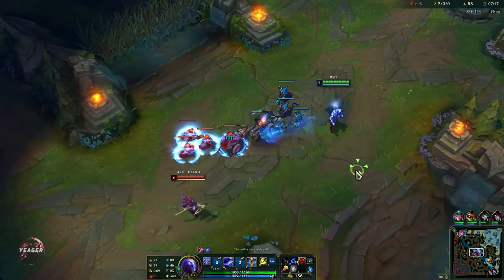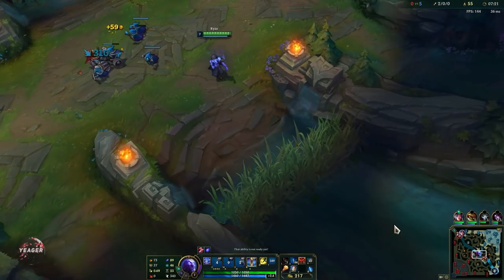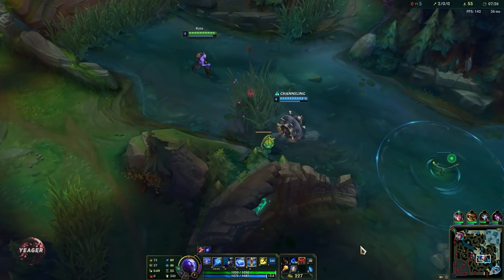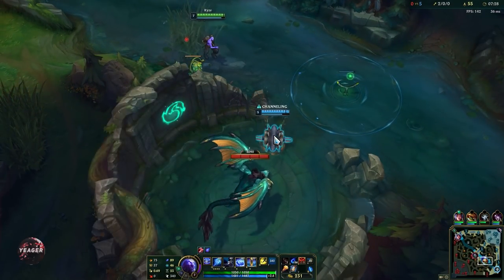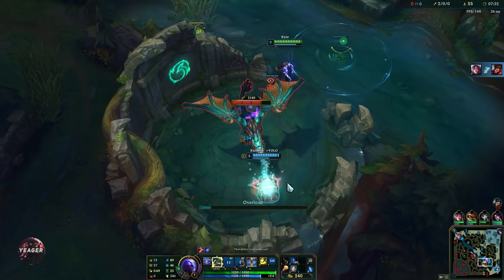Wave clear is really easy on Ryze. Right now we're dealing a decent amount of damage, but as we get more points into our abilities we can just straight-up one-shot the wave with the EQ combo. That point of really good wave clear is basically when you have max rank in your Q.